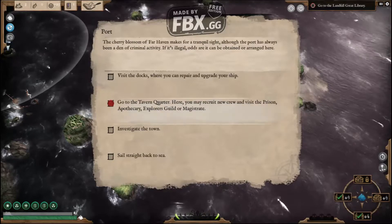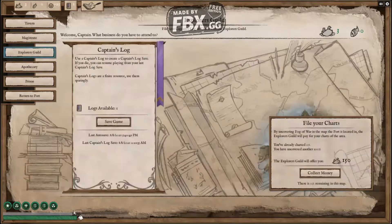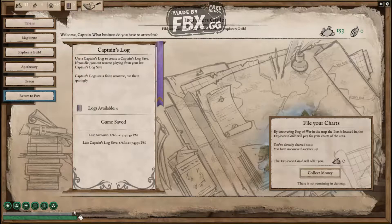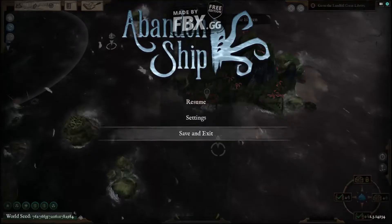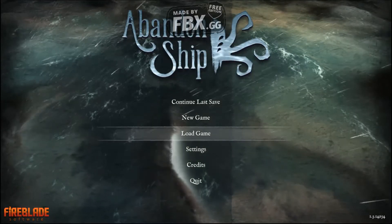So turn to port. Actually, we're going to go in here, get our money, and we're going to save. Then we will return to port, sell straight back to sea, and save and exit. Well, that's the basics.